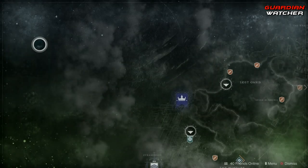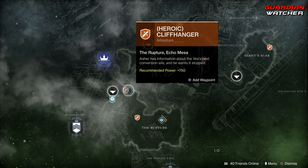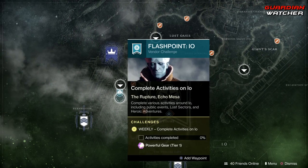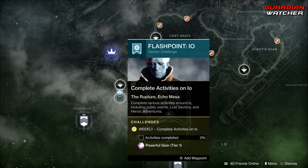Coming over to Io, we have your heroic adventure which is Cliffhanger, and we also have your flashpoint. You can do this by completing public events, lost sectors, and heroic adventures. If you do the heroic versions of the public events you can get this done a lot quicker.